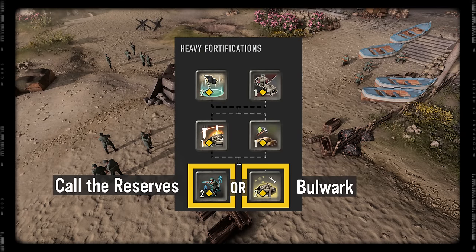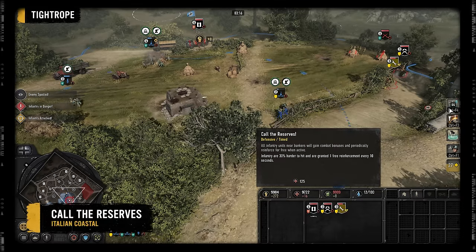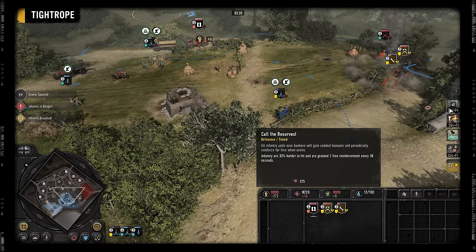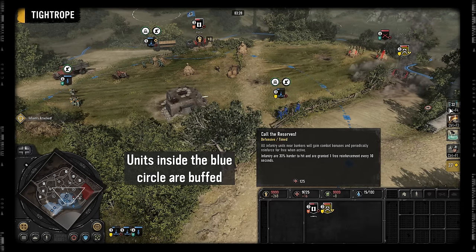The final two options on the heavy fortifications side are Call the Reserves and Bulwark. Call the Reserves costs 125 munitions and lasts for 45 seconds. During that time, infantry and team weapons within 25 range of a bunker get a 30% received accuracy bonus and one free reinforcement every 10 seconds.